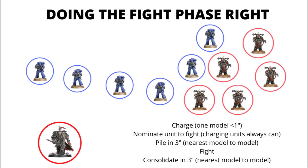Talking of piling in, it's important to note that piling in is done from one model to the nearest model to that model. You can move up to three inches on an individual model basis, and the only stipulation is that you move very slightly closer to the nearest model. This can be problematic for large units, particularly when there are things out of combat. In this example, the Space Marines on the far left wouldn't be able to consolidate directly towards the Chaos Space Marine squad on the right that they're in combat with — there's a Chaos Lord just below them who, even though he isn't in combat with them, is still the closest model, so they would have to move closer to him. Sometimes this can be helpful for tying up other units, but sometimes it can be unhelpful because those Intercessors don't really want to be engaging the Chaos Lord.